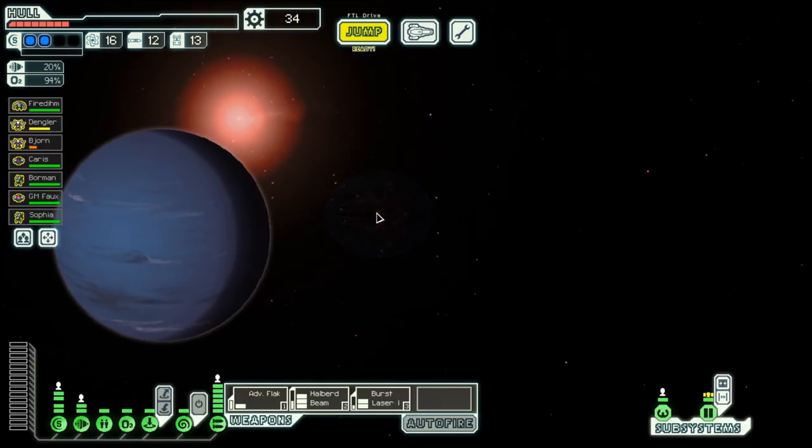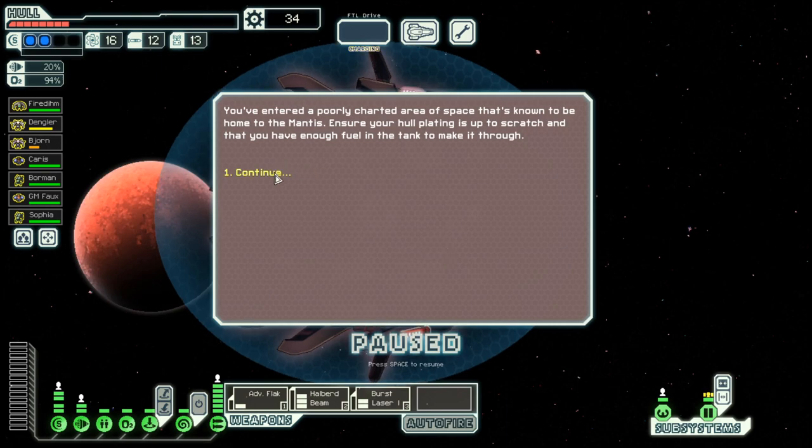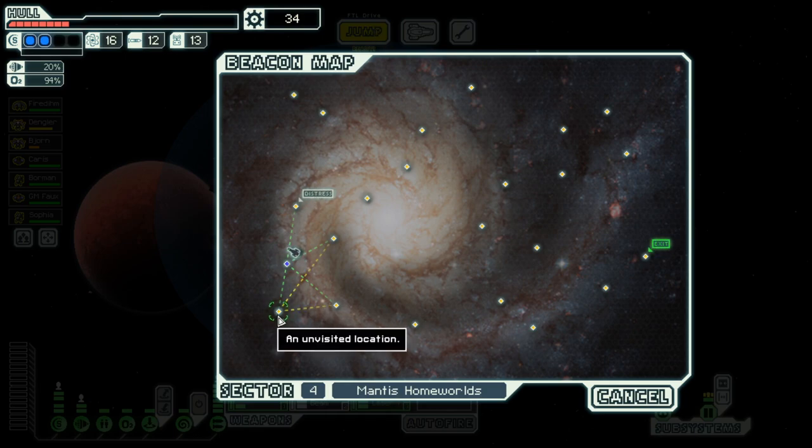Hello boys and girls! Welcome back to season 21 episode 4 in our Lanius Cruiser Layout B where we made it into the Mountys homeworld. Our hull is not looking great but we have a great weapon system and we should be able to get somewhere here.